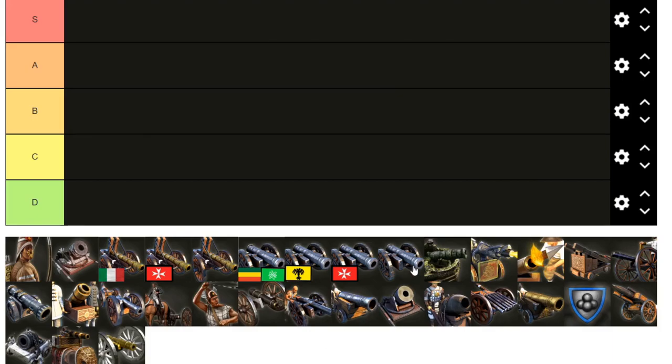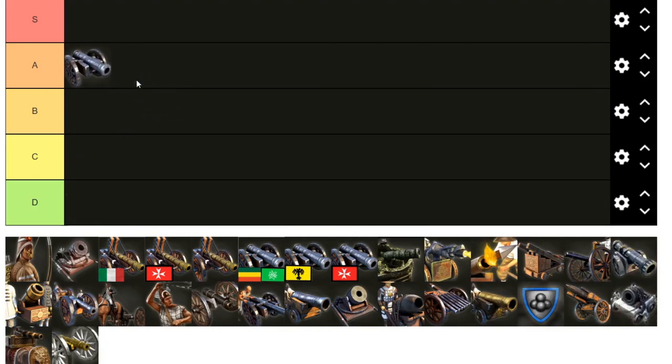Should we start with the falconet? Yeah, let's go ahead. I can't see anywhere to put the falconet other than A tier. Simply put, it's the poster boy of falconets and one of the best. The two falconet shipment in H3 is widely regarded as one of, if not the best, shipments in the game. It is usually the reason people fast-fortress, and you are considered at a disadvantage if you don't have a two falconet shipment.